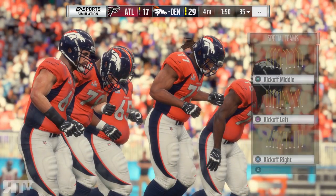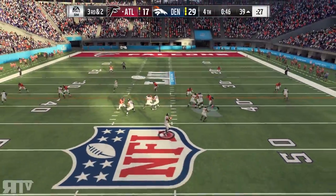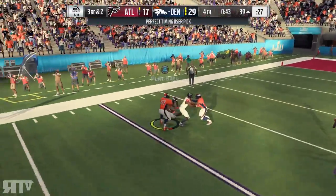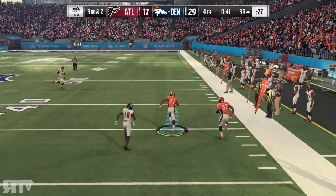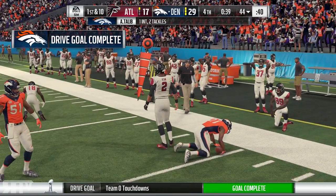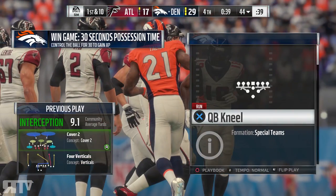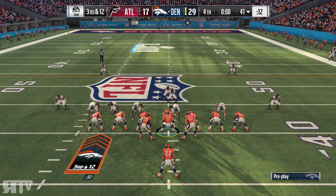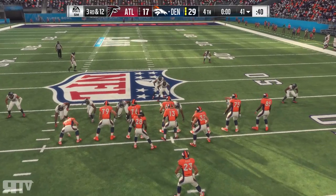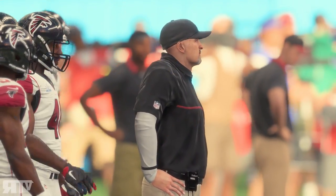What a way to burn time off by the Broncos. That's a pick — that is Hakeem Tlaib for an interception, and that will seal the Super Bowl for the Broncos. The last 10 seconds of the game — we are going to be Super Bowl champions! Defense definitely wins championships. The Broncos officially win by 12, 29-17 against the Falcons.